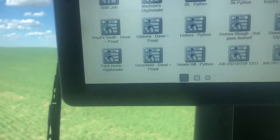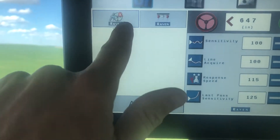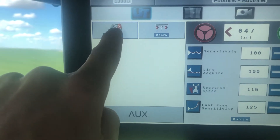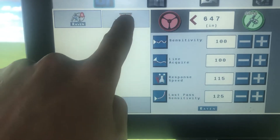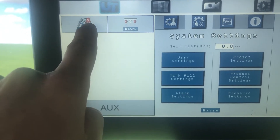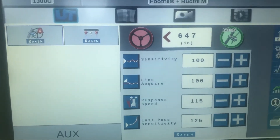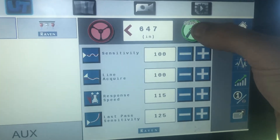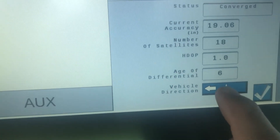You want to go to the universal terminal. Over here is where all the steering setup is — it's already in this menu. You can toggle between the sprayer, brake controllers, the setups, the Hawkeye, or the steering wheel setup. Then you touch the S-Pass icon, and down here is where vehicle direction is.